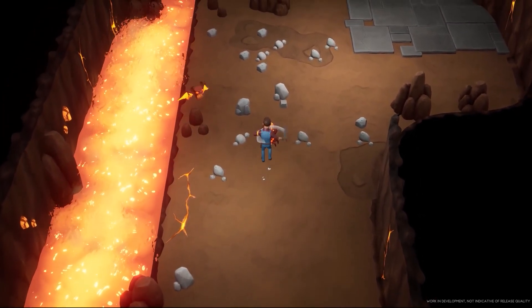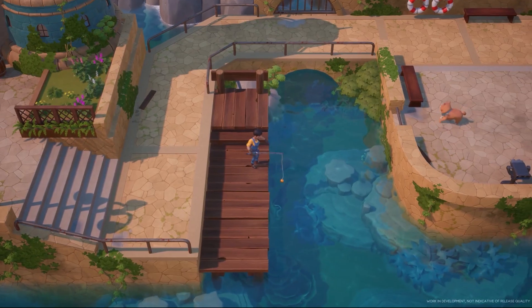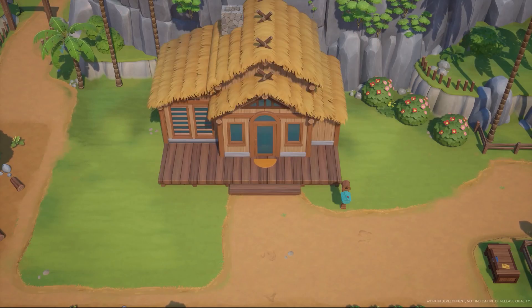Energy is required to carry out activities on the island. Energy reduces when the player does various tasks such as farming, fishing, combat, scavenging, and diving.